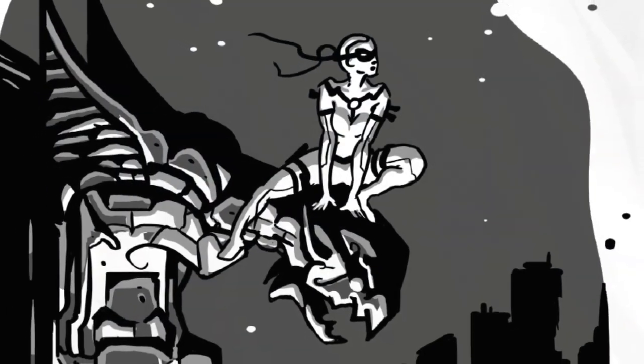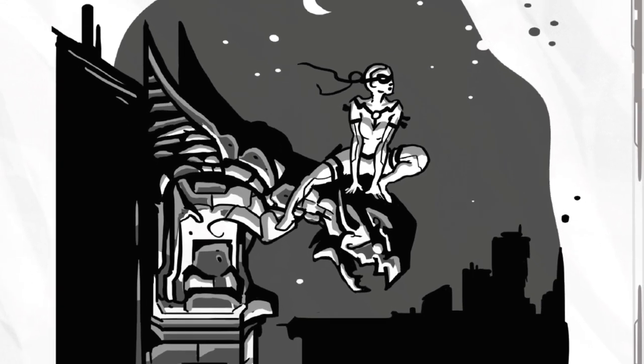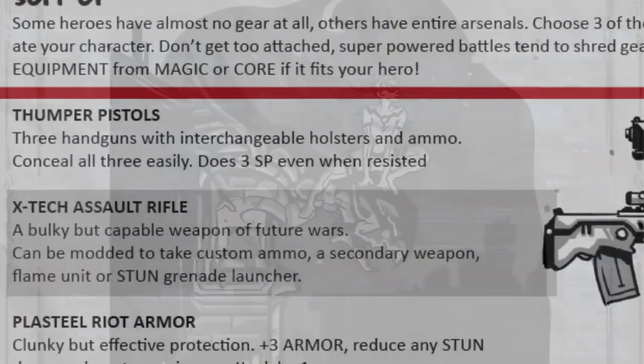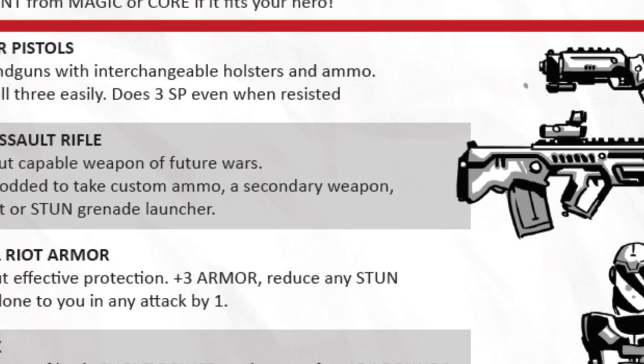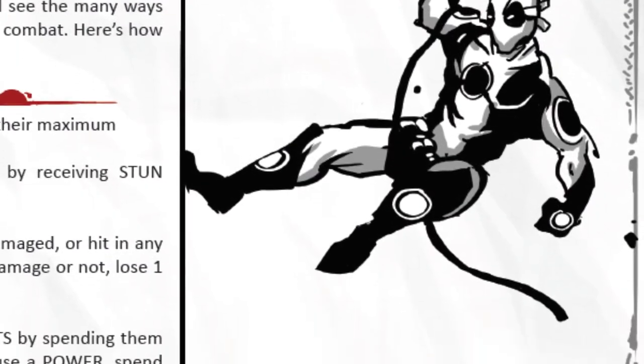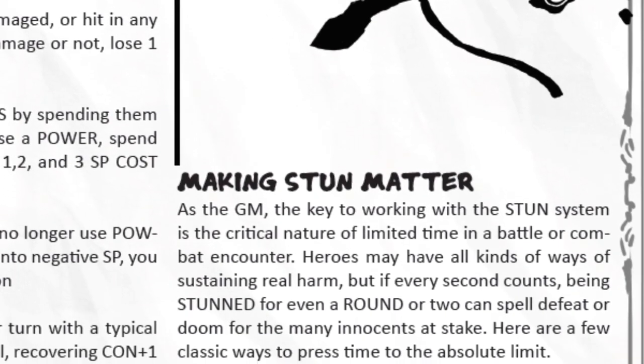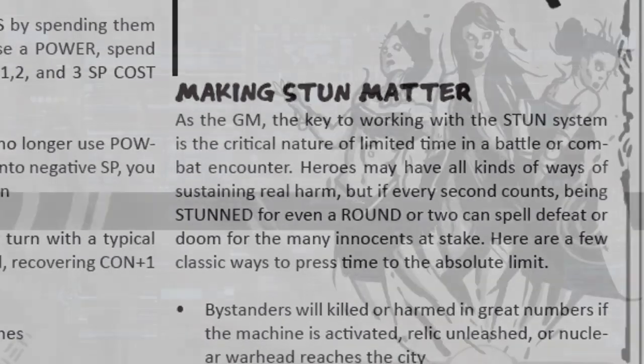At the core of this setting is superpower. When building your superhero player character, you start with almost 50% more stat points to spend, as well as hero loot and three seemingly overpowered powers. To use your powers, you have to spend so-called stun points, which you need to manage carefully lest you find yourself not so super in the middle of a fight.